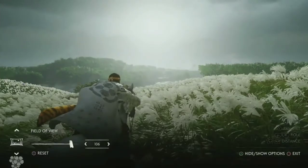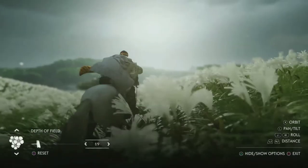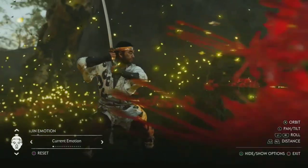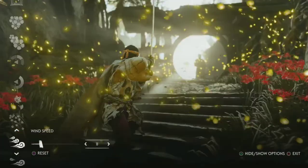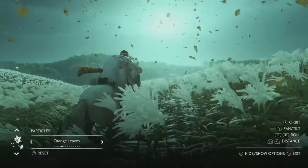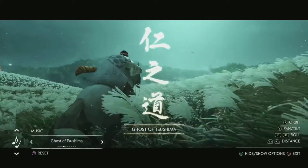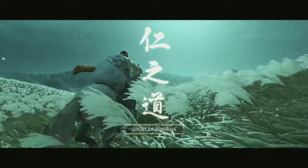It wouldn't be a Sucker Punch game if it didn't have photo mode. In our new photo mode, we have features such as color grading, depth of field so you can focus on the right objects. We have a bunch of new features that really underline the motion and movement that's so great about our game. You can control the wind's direction, the speed, and change out the particles to different types of leaves and fireflies. You can even select a track of music from our original score that might be a little bit more fitting. So if you're into doing a photo or maybe you actually want to do a video, there's something here for you.